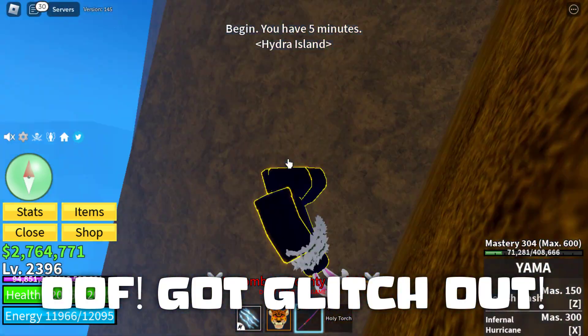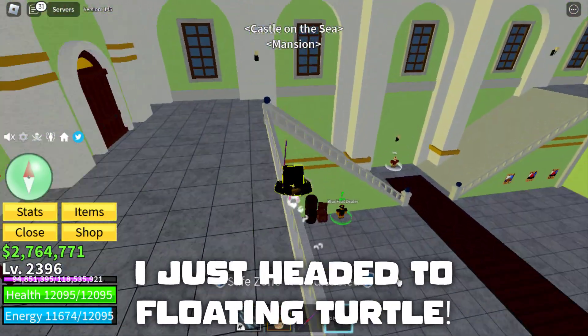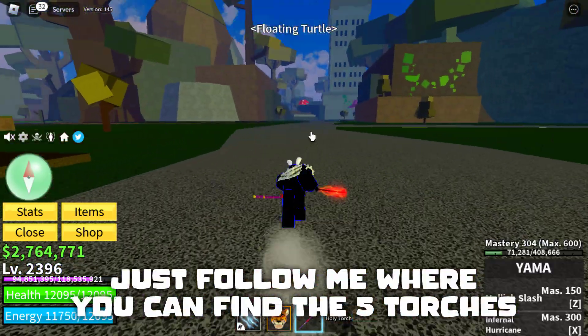Got glitched out — not a problem. You have five minutes to light five torches. I just headed to Floating Turtle. Just follow me and I'll show you where to find the five torches.